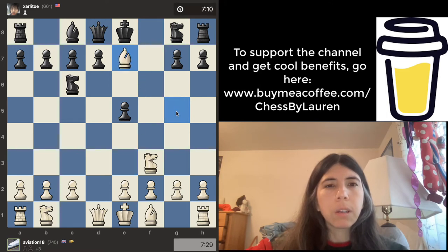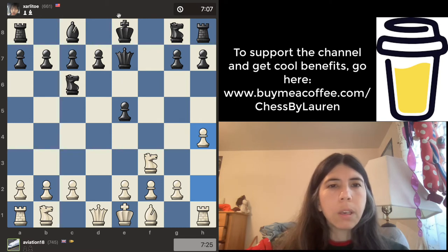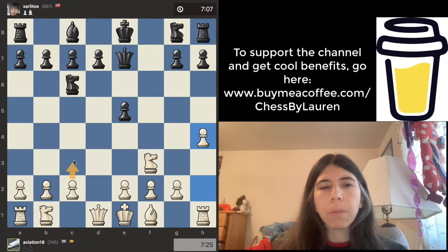Bishop goes there, take, take. Let's move the pawn up. I am not too sure why he did this, because this is just a pawn on the side. I noticed that the queen can also go to b4 and check. So I think in this position, I would probably go c3. That's what I would probably do right now.